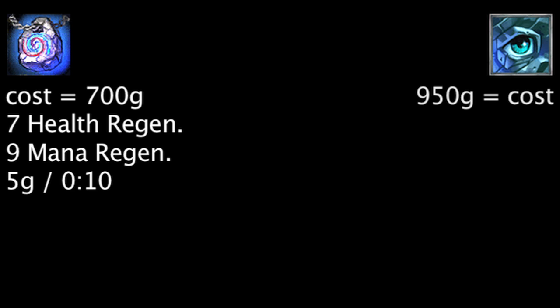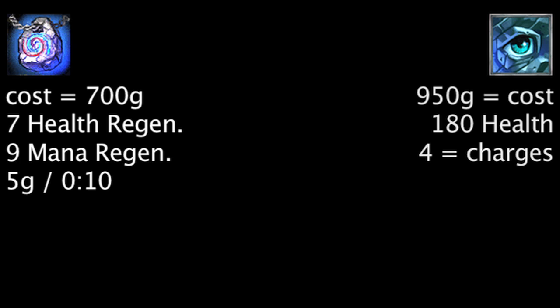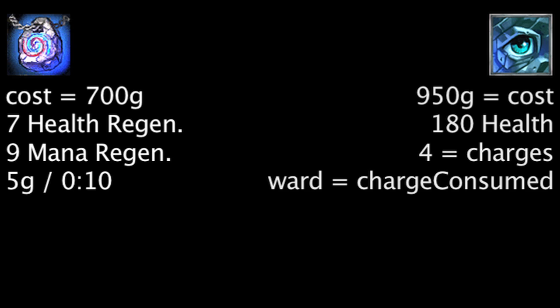A Sightstone costs 950 gold and will grant 180 health. It will also start with 4 charges that are refilled whenever a champion returns to the fountain. When a charge is consumed, the champion will place a Sightward, but only 2 can be placed at a time.